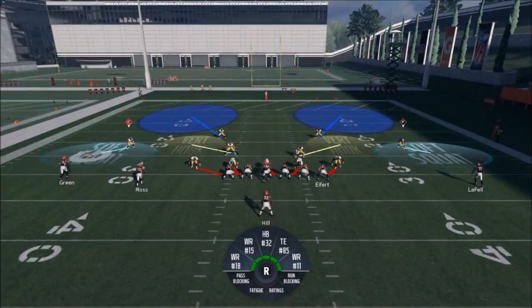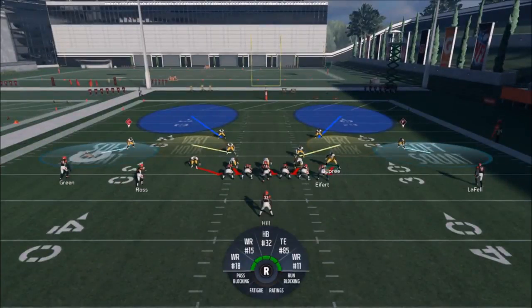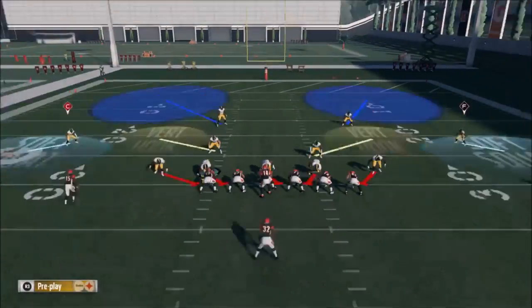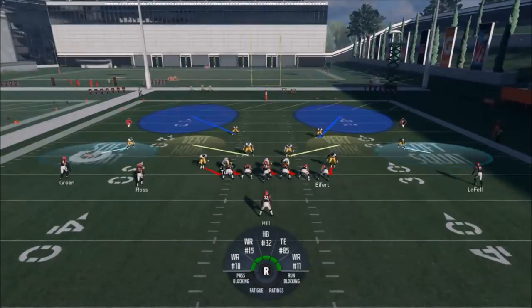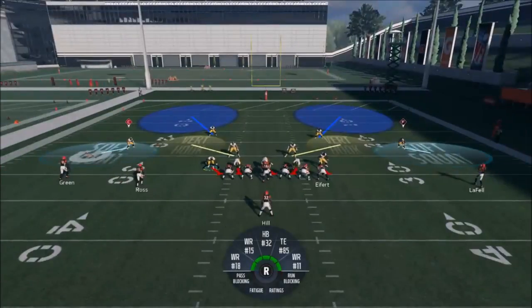Essentially what I want to do is have outside containment — I want outside leverage on these linebackers for outside runs. If somebody's running up the middle a lot, you can pinch them and it looks like a regular 3-4 Odd. But in this scenario, without a lot of outside blocking, it doesn't make a whole lot of sense to spread.